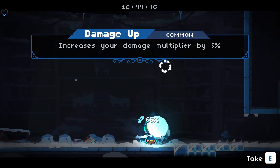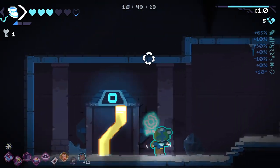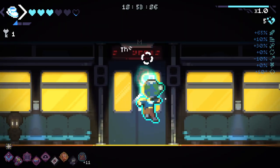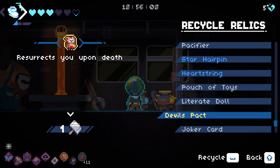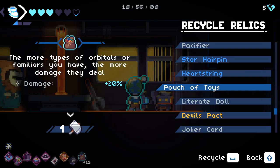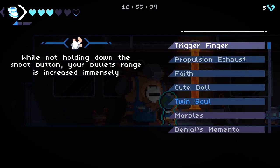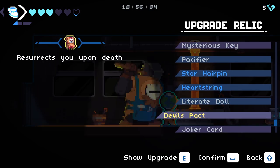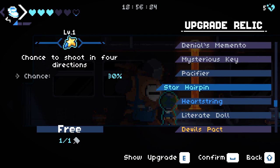I did lose a lot of HP there unfortunately. The good thing about losing a lot of HP is it means I have more reason to trade away heart containers. Can I upgrade my legendary to give me another resurrect? That'd be kind of funny. Get 5% fire rate and speed. 5% fire rate — I think we should go for that.